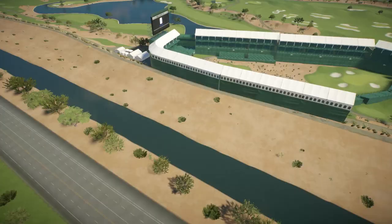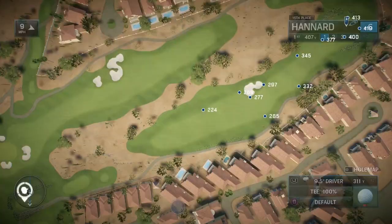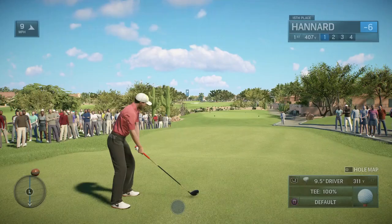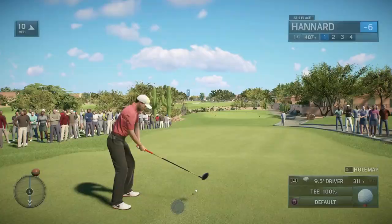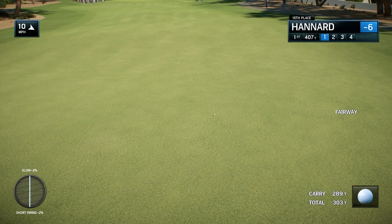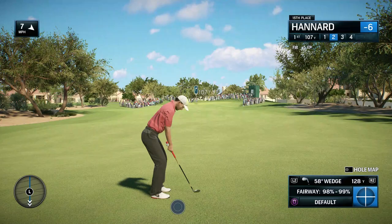So here we go — teed off quite a while before any of our rivals. TPC Scottsdale first hole, 403 yard par four. Frank: the addition of that one bunker down the left side makes the player think — do you try and fly that bunker or do you lay up? It certainly changes the length of that second shot. That's pretty good, got to be 300 yards. Settles in looking to knock it in tight.